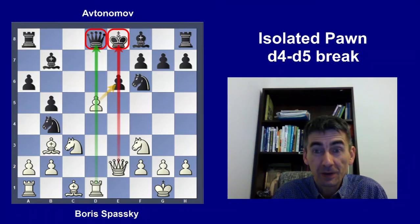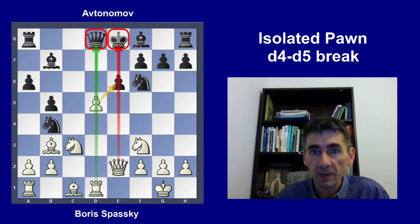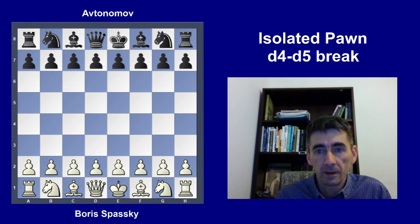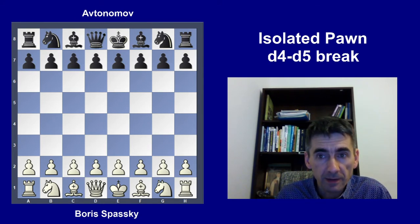Hello everyone, welcome to another video. Today I will show you an idea — a game between world champion Boris Spassky when he was only 12 years old. He played in a junior tournament against Avtonomov. The theme today is playing with the isolated pawn and making the d4-d5 break. The game was played in Leningrad in 1949.